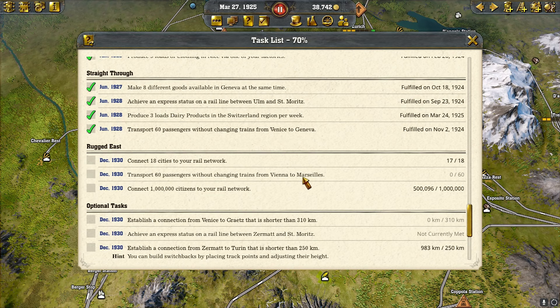We need to connect 1 million citizens to a rail network and we're at 500,000, so we're only halfway there. All those warehouses and hooking up goods was a good idea because that'll help us get there. For optional tasks: establish a connection from Venice to Graz.